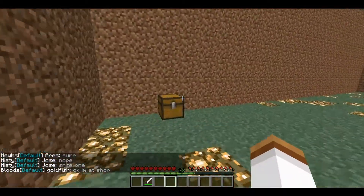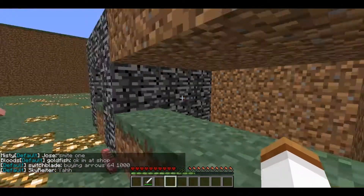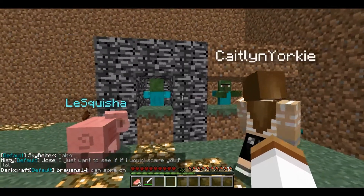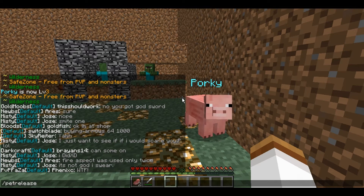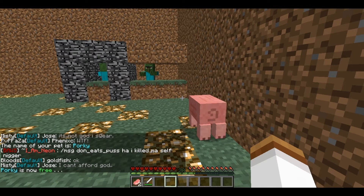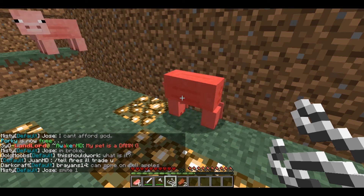Now we're going to dismiss them. Go ahead and spawn two zombies — one in there, one in the bedrock area. To get rid of your pets, do slash pet release — no spaces — then the name. Mine's Porky. And yep, that pig's dying.